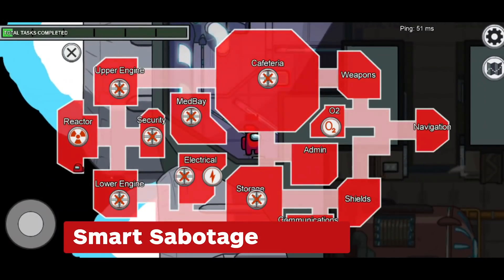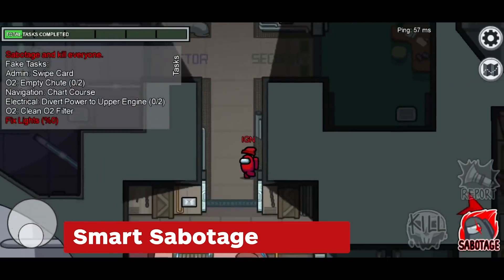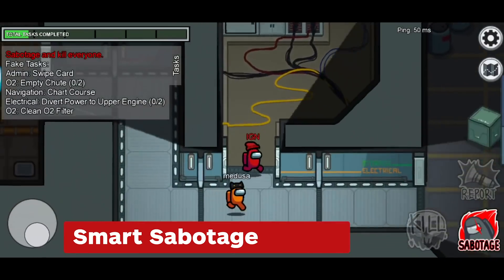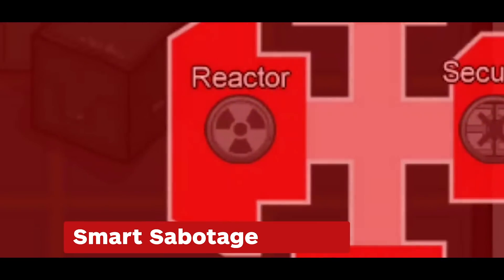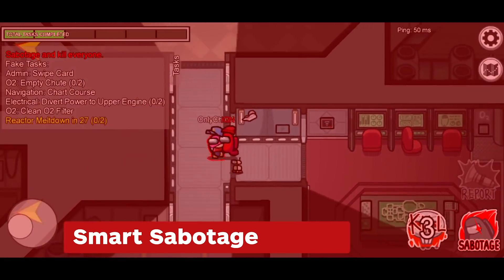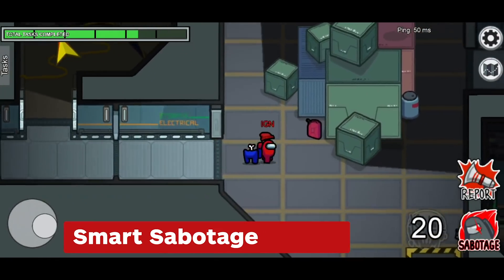Sabotages are powerful tools to distract crewmates while you slowly take them out one by one. Disable the lights to limit the crewmate's vision without altering your own — this can net you some quick kills without being seen. Fatal sabotages like disabling the reactor or O2 create scenarios where crewmates must split up to fix the damage, which is a perfect opportunity to take out a player separated from the rest of the group.